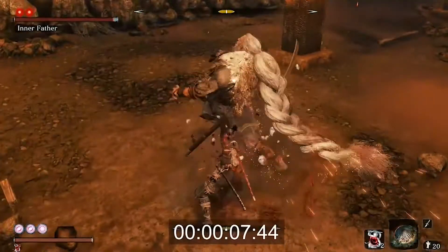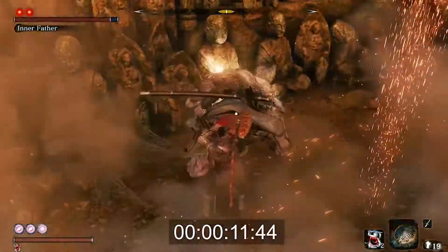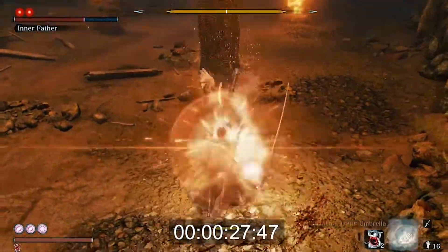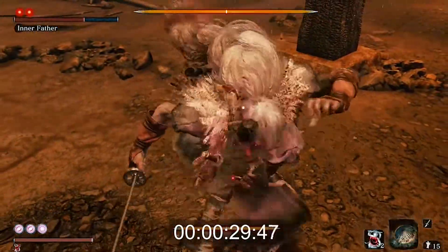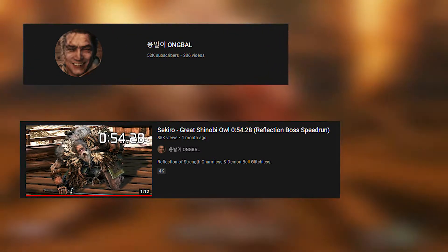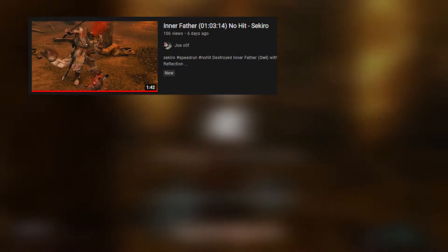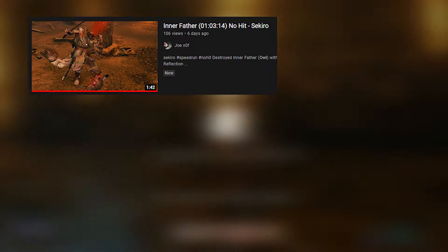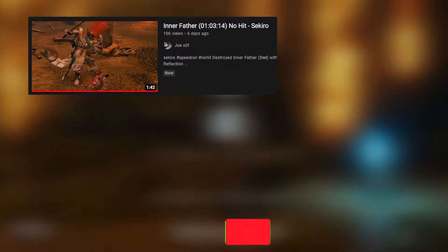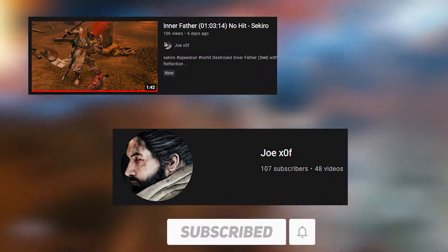Another reason why I've decided to make this video is because recently I did a video on speedrunning Innerfather, which by all means was pure luck, and managed to beat him using the umbrella twice in a little over one minute. I first found this technique performed by a YouTuber named Ongbal. The dude destroyed him in like 54 seconds or something and since then I was enamored by it. I'll link his original video down in the description below along with my one-minute kill on Innerfather. Please do not forget to hit the subscribe button for more Sekiro content coming from yours truly.